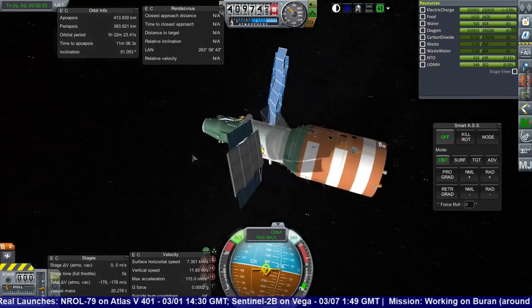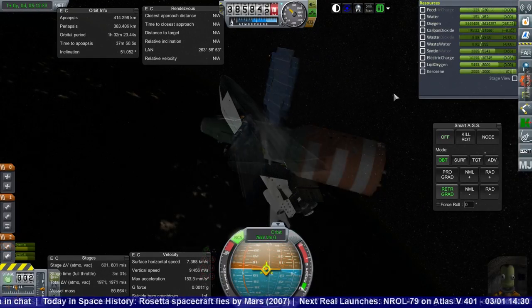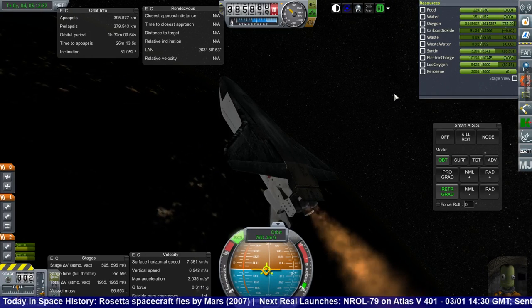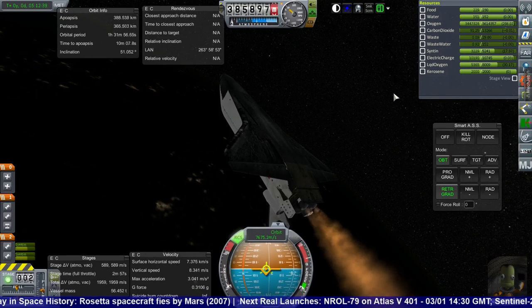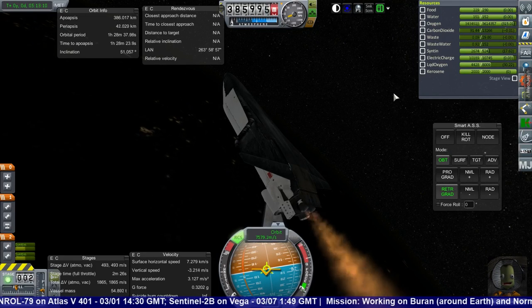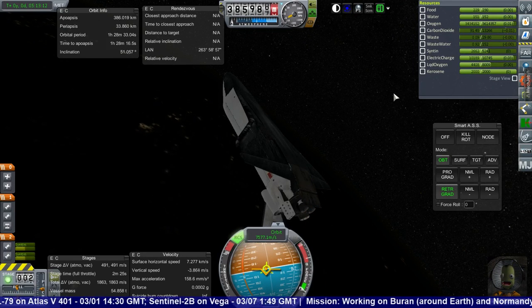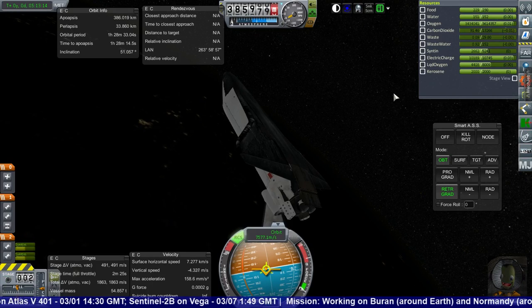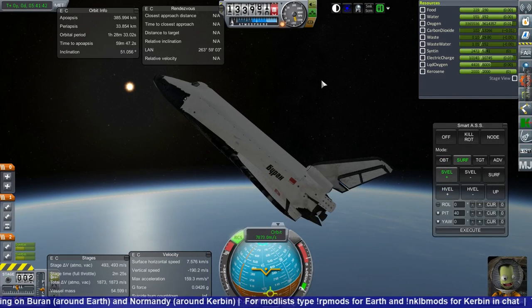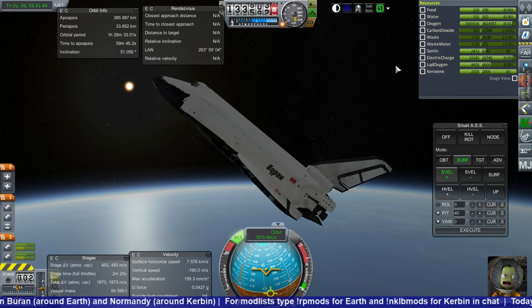Salyut was fine despite that bump. We deployed its solar panels so it's ready to go as perhaps just one module of a space station. Then we retro-burned — I wanted to see how well Buran could get back in, and this is another problem, because unfortunately as with so many things in Realism Overhaul, if you just configure them there are issues trying to get it back down through the atmosphere.